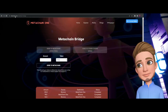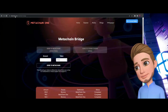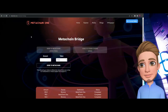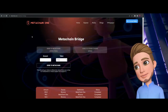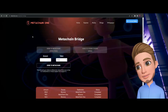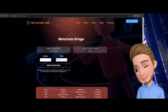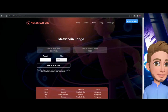The MetaChain One website is fairly simple to get to, but you need to protect yourself and always triple or quadruple check the URL you're visiting. It would be really easy for scammers to replicate this and create a whole different website — all they have to do is add an extra 'n' or an 'i' in MetaChain. So stay safe and protected.